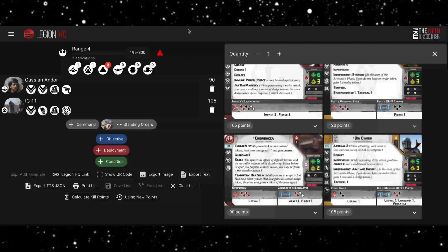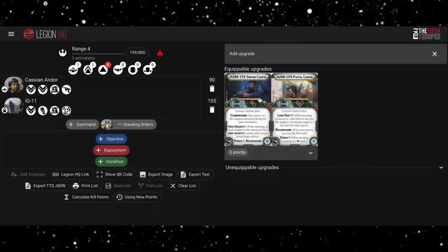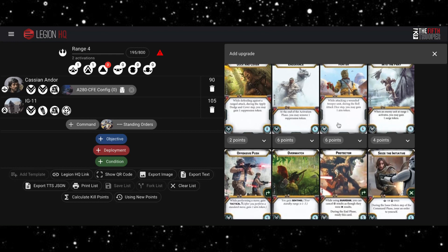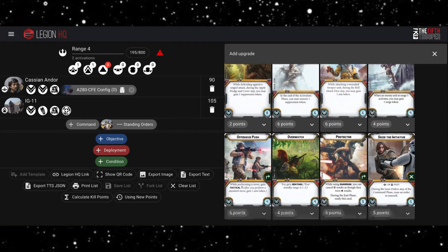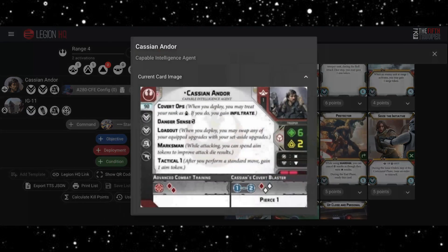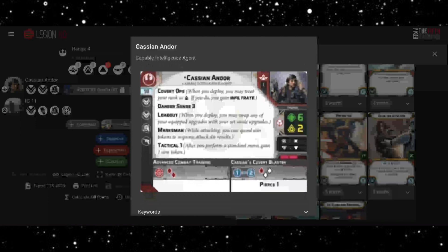Starting with probably what I think — and it's not particularly controversial — the Rebels' two best long range heroes: Cassian and IG-11. For Cassian, the only upgrade we're going to be taking is just his free sniper config. There are definitely options you could add — you could put Hunter on him, which would be really good if you're targeting characters and multiple wound models. Initiative is also nice for that free order, but because we're running a bit tight for points we're just going to run Cassian by himself.